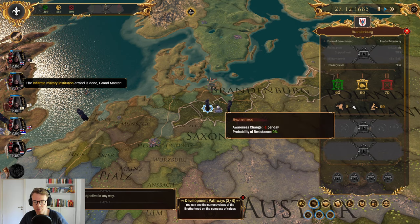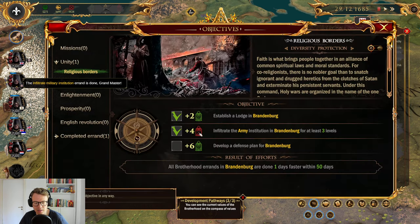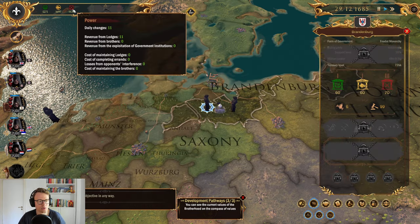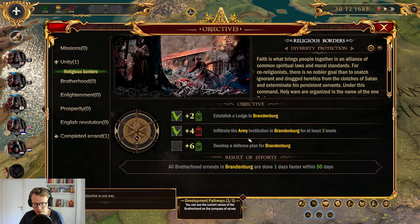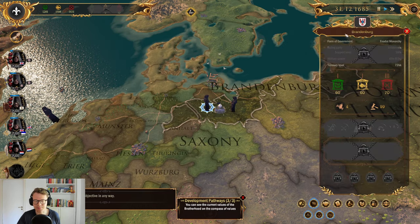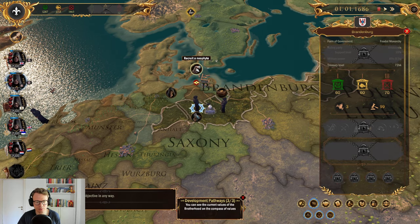We managed to stay below 25 awareness — it's only at eight. That means we get four military influence per day now, for a total of 11. We need to develop a defense plan for Brandenburg. I think I will once again hide this person from the world so we can go on with our defense plan fairly soon.